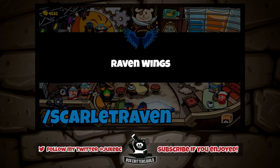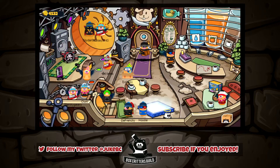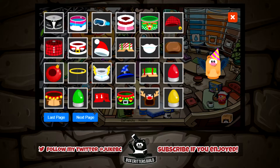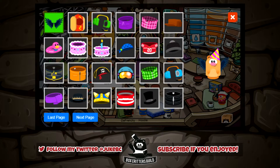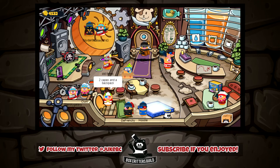You get the Raven Wings, and these actually look really cool — let's put them on. This is a backpack item, so if you wear any other type of backpack item you'll see it disappear. That means you can still wear t-shirts and stuff with it, which is cool. It's a really cool item — I'll probably be rocking this for a little while.